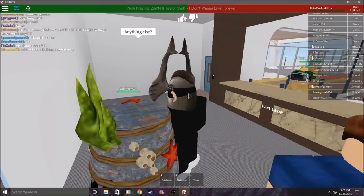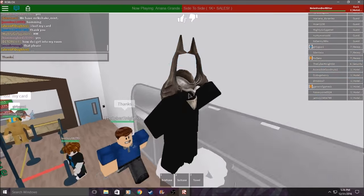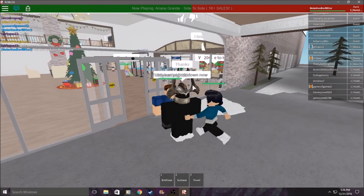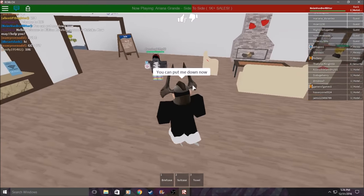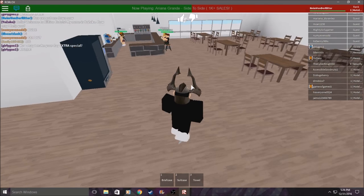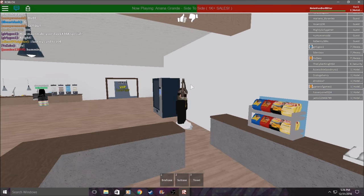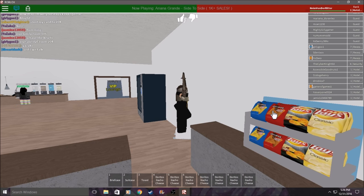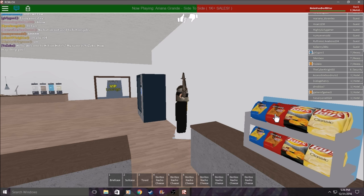Now if you're like me and you really just want to make a mess in Hilton Hotel — wink — here's another thing you can do. Some people may already know this but it's really easy. You just gotta put your camera in here and you can get as many Doritos as you want. When you drop the Doritos they don't disappear, so you can put them in the staff room after getting in.